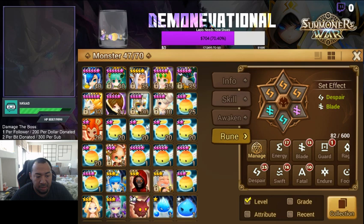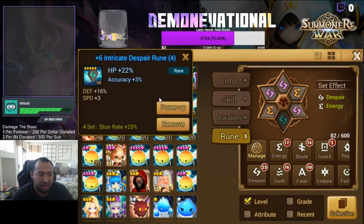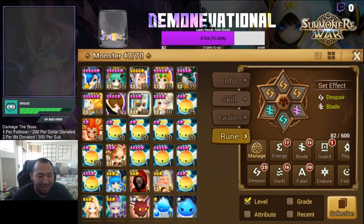I've got Darien and Molly just kind of chilling on leftover despair runes — I had a ton of despair support runes just hanging out because I've been pulling a lot of them, so they're just sitting there for now.